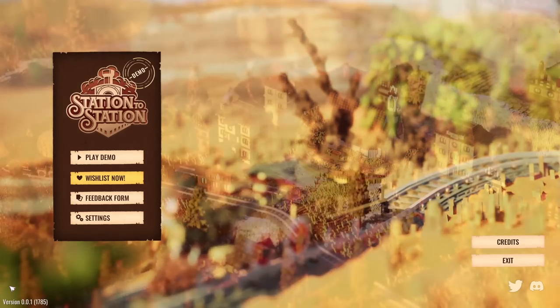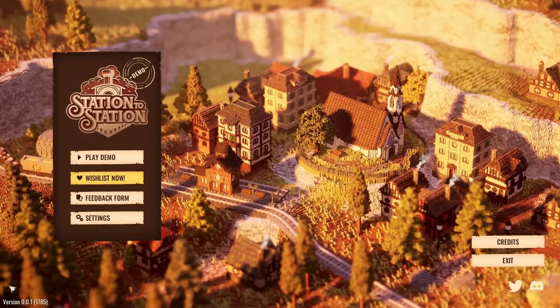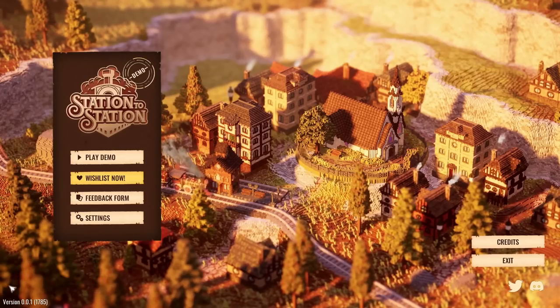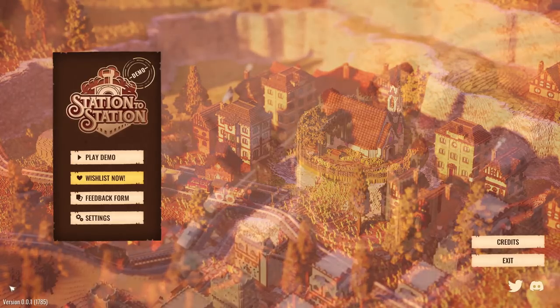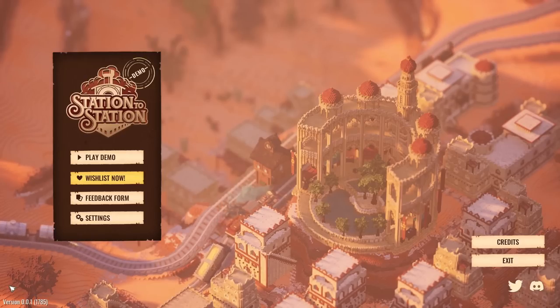Hello lovely people, welcome to the Geek Hub, I'm Penj, and welcome to Station to Station, which is a gorgeous voxel art game about building railway connections. It's a game about playing with trains, and absolutely sign me up — I am on board with that pun, entirely intended. We have a number of different locations around a very lovely map, and we can connect these locations up with train tracks. When we do, the locations improve — everything gets more vibrant and colourful, trees grow, animals appear, and new buildings pop up. We play with trains and make everything colourful and happy. What is not to like about that?